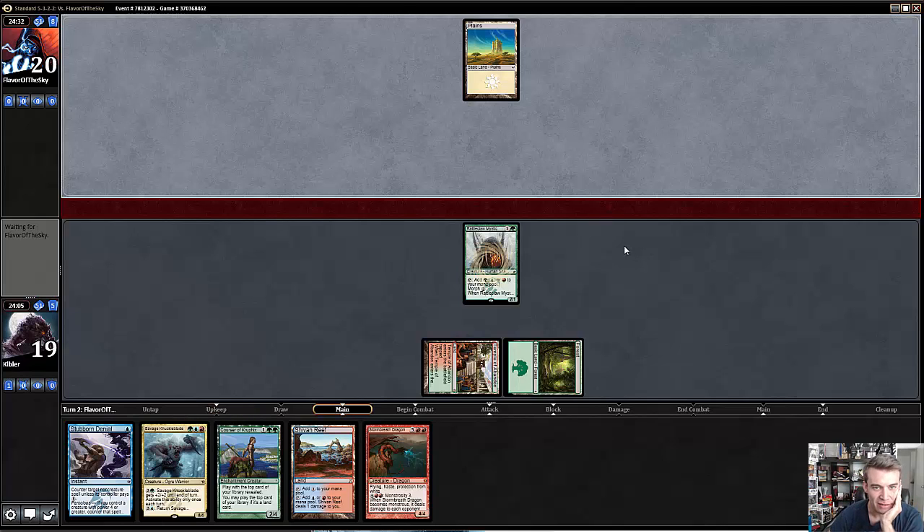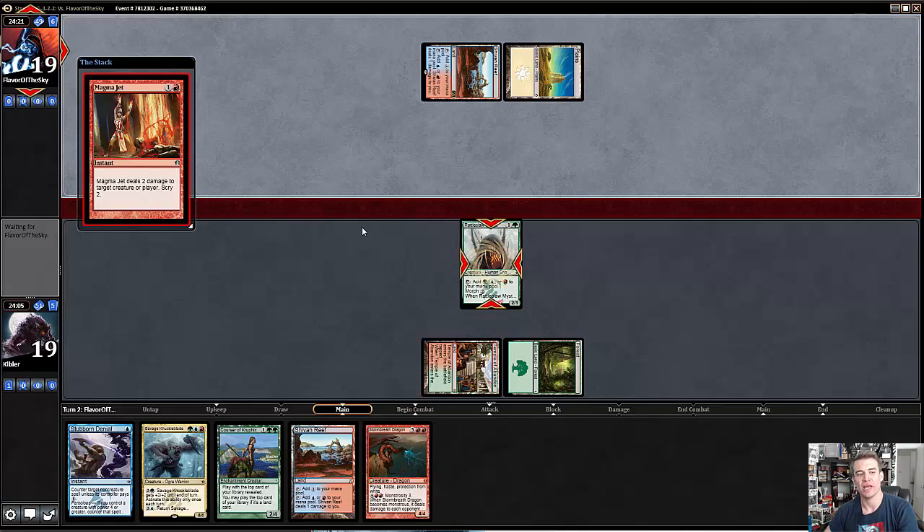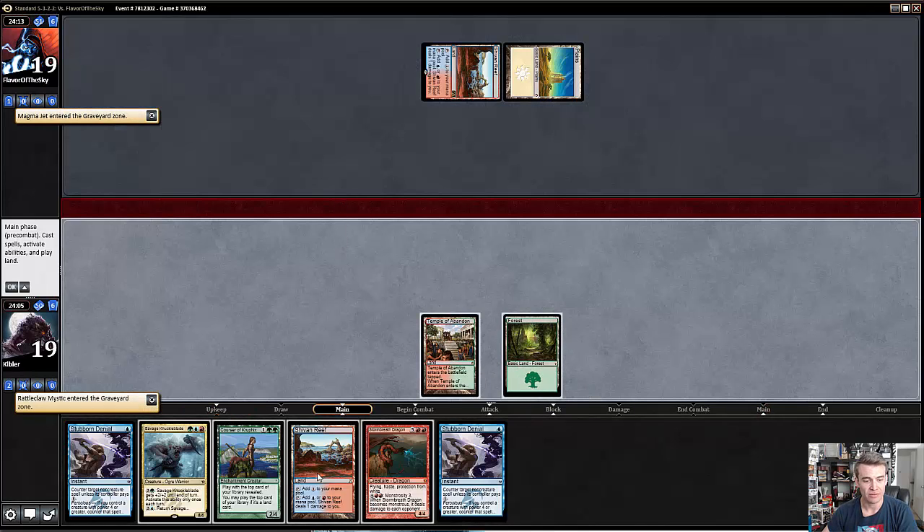So basic Plains, and then let's see — an Island. I don't want to see another Blue-White Heroic deck. Shivan Reef — OK, so Jeskai. Does Rattleclaw Mystic live? No. Magma Jet. I don't know that the Magma Jet is more like typical Jeskai, unless it's the Tokens version, if I recall correctly.